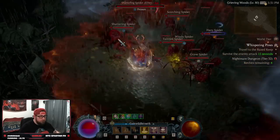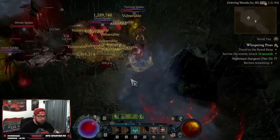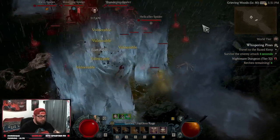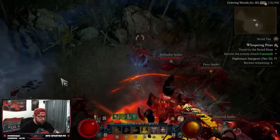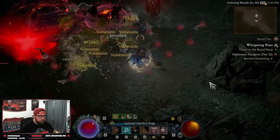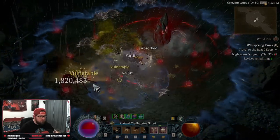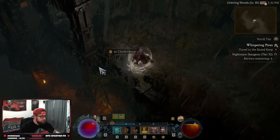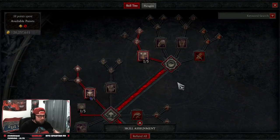What's up guys, welcome back to the channel. Today I'm going to bring you my Hammer of the Ancients, or HotA, Barbarian build for Diablo 4 in the end game. We're only level 80 but Hammer of the Ancients absolutely slaps. Today we're going to go over everything you need to know: how to play the build, the skills, the gear, as well as the paragon. Let's get right into it.